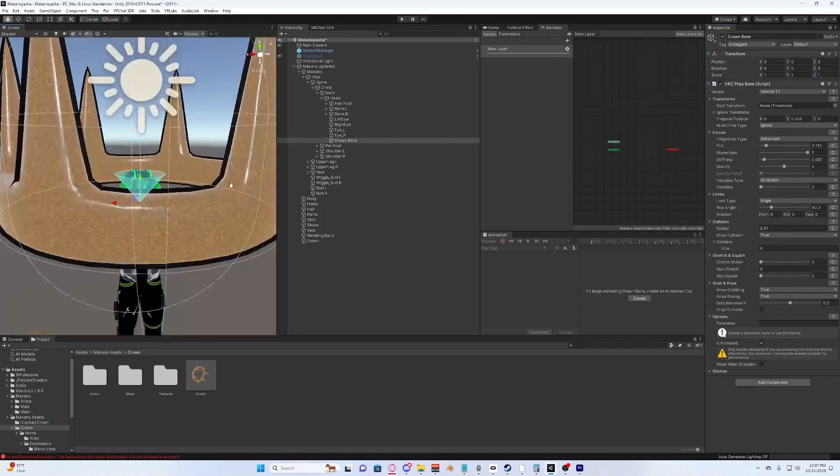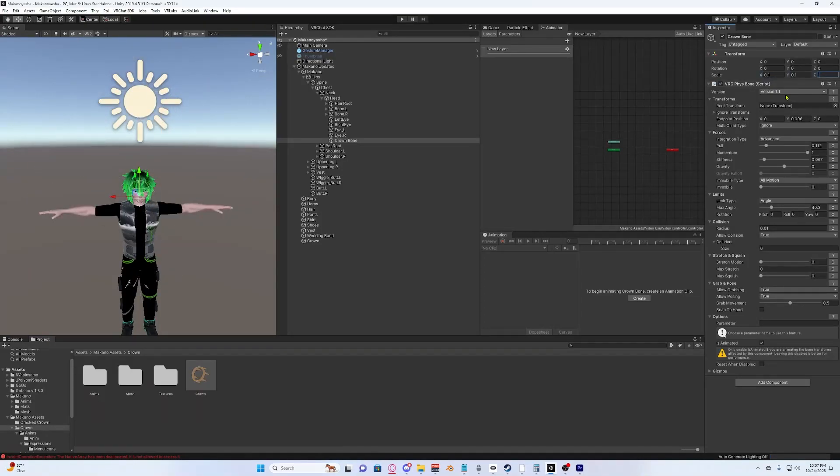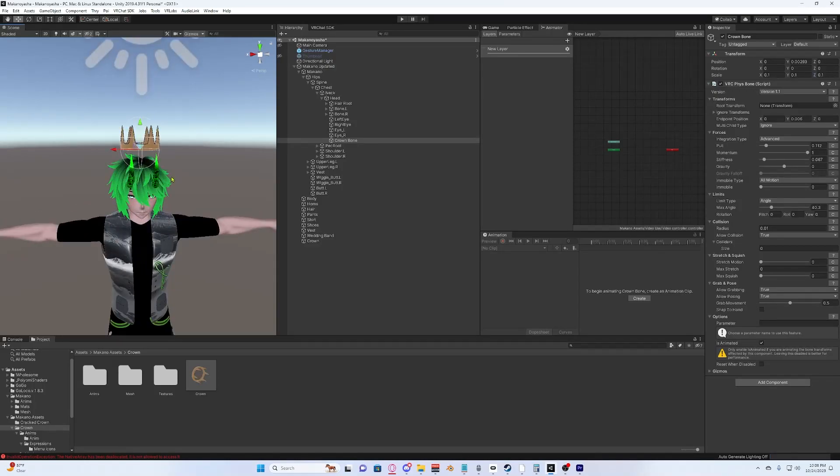Drag and drop the crown bone onto your head. Now zero all this out and set the scale to 1, 1, 1. As you can see it's huge and not placed right. Go ahead and size the crown to whatever is appropriate for your avatar. At 0.1 scale it'll look roughly right, though it'll probably be inside your head. Remember, all of this is done while the crown bone is selected — not your head, not the crown, but the crown bone. With your move tool selected, click the green arrow and drag it up.